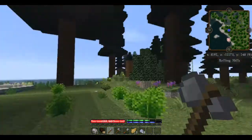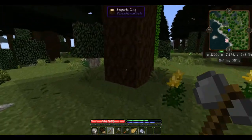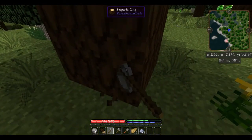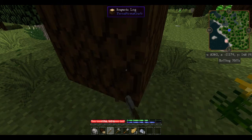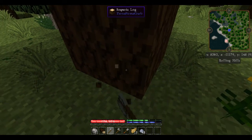We're going to come over here — what's the closest sequoia to us? This one here. We want to get this knocked down so that we don't get mobs hiding under it. Tree Capitator is one of the things we have, so as we chop this bottom block, it'll start chopping the whole tree.